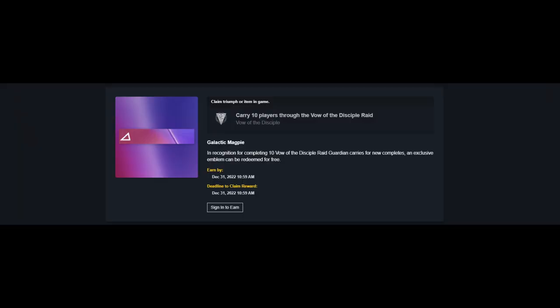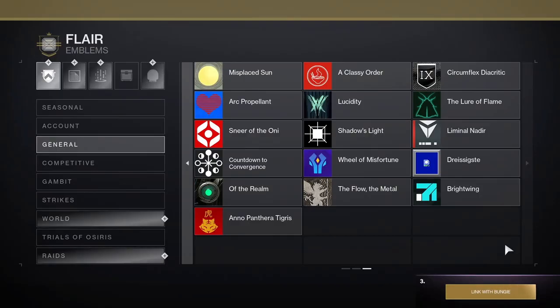This emblem is called Galactic Magpie. You can unlock this emblem by Sherpa-ing 10 people in the new Vow of Disciple raid. A Sherpa is helping somebody through the raid that hasn't ever cleared it before.